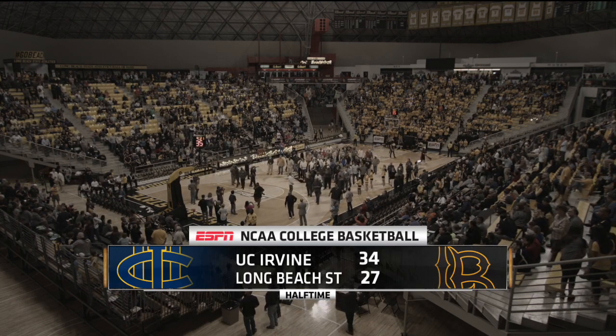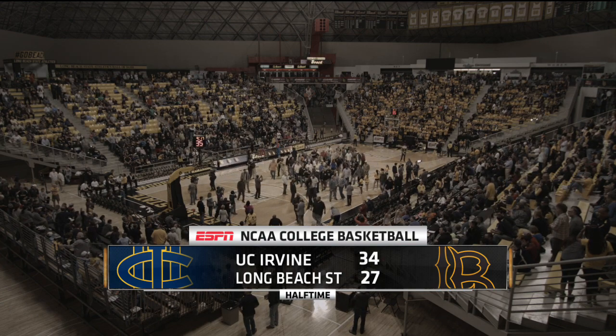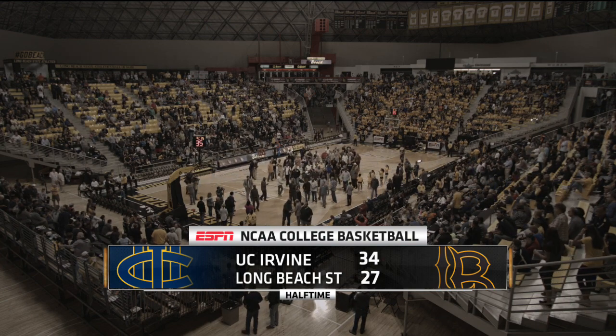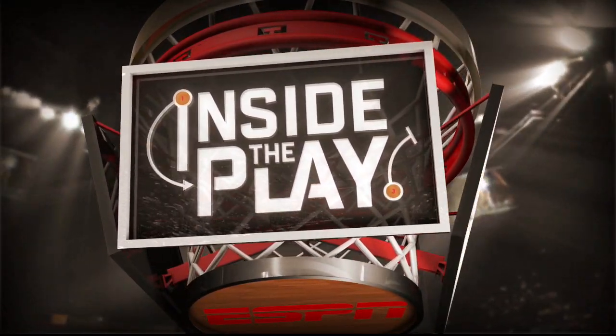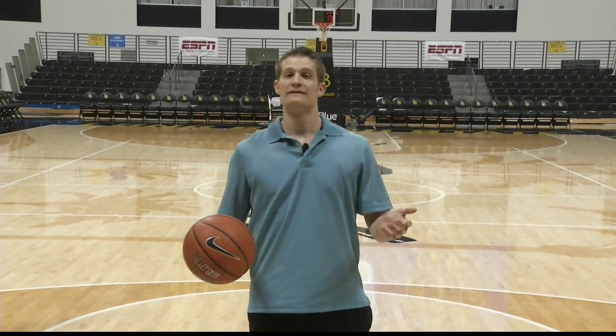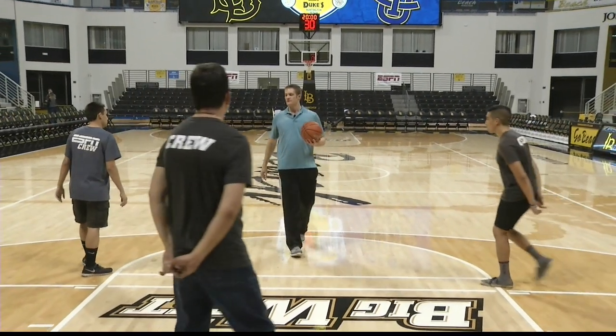UC Irvine leading Long Beach State 34-27 here on the break. Now it's time to let the coach go to work. Richie Shuler with this week's Inside the Play. One of UC Irvine's most lethal defenses is their 2-3 zone. They have so much length, and Long Beach State's likely going to have to face it here in the second half. Let's go into Irvine's 2-3 zone attack.